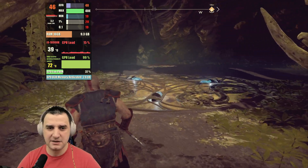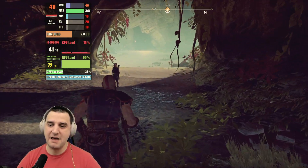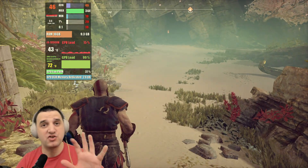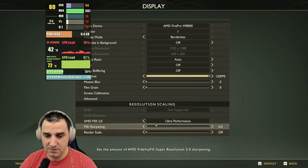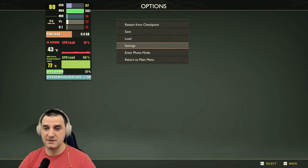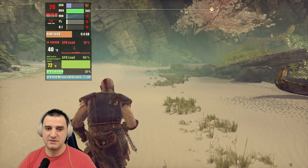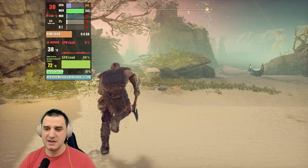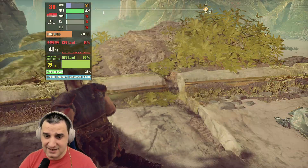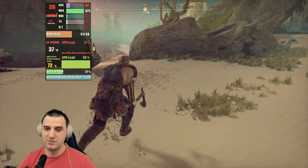It runs okay on 50% render scale with low details — giving FPS in the satisfying range. Now we have FSR 2.0, so let's take ultra performance, sharpening off, render scale off, sharpening zero — ultra performance. Let's see how it looks and performs versus render scale. It looks and runs more horrible — higher frame time and lower FPS. FSR 2 with this option is not okay. The render scale did wonders compared to FSR. Nope.